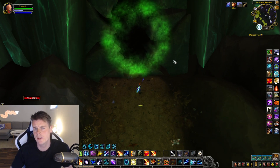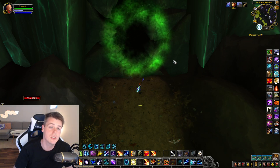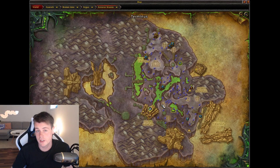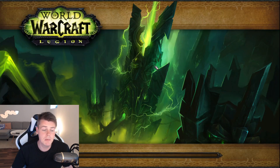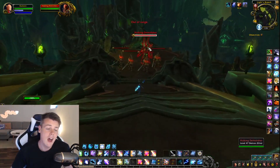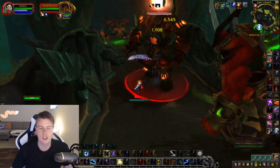Pretty much whenever you do a Legion raid, there are BoE items like epics inside of them. If you want to get the leather BoE items, you need to run it on a toon that uses leather. If you want to get plate items, you need to run the raid on a toon that uses plate. I'm targeting specifically the raid Antorus, which is located in Antoran Wastes, because there are some fancy shoulders — shown in the previous video. The cool thing about Legion epic raid items is that you can get four different versions of each item.